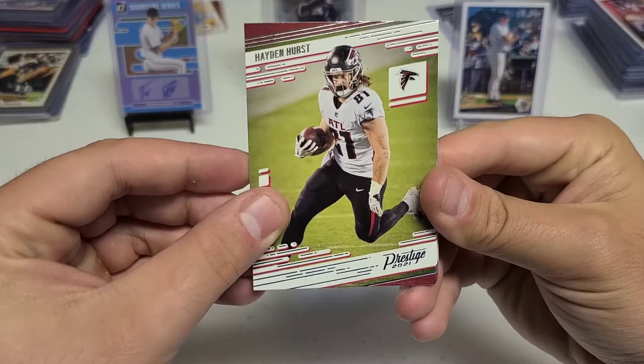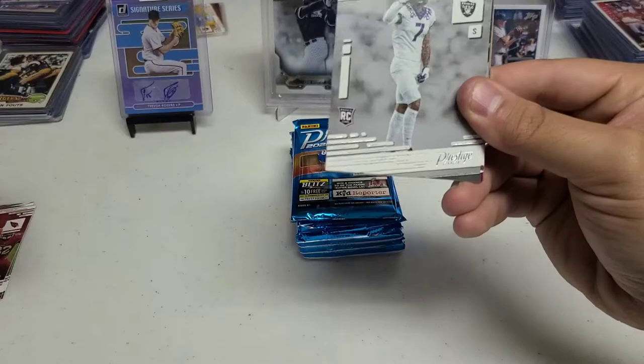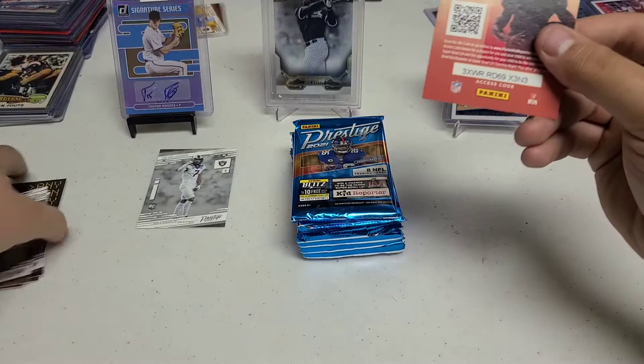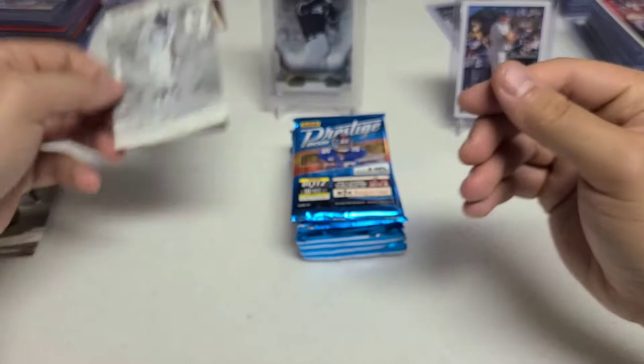First card of the first pack — we have Hayden Hurst, Patrick Mahomes, and Chandler Jones. Our first insert is a Len Dawson. And our first rookie card, we'll have our rookie cards off to the left — a Trevon Mooring, I think that's how I pronounce his name. Then we have a Nick Chubb, Rashad Evans, and Malcolm Jenkins. Mooring is listed as a safety — we'll see how he does in preseason.